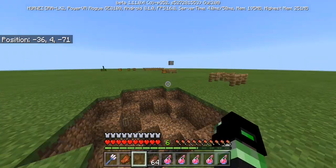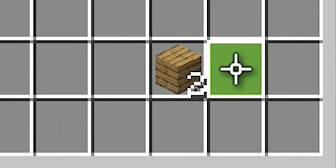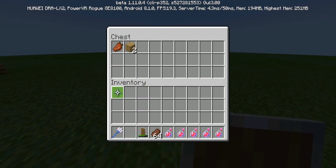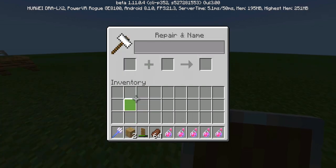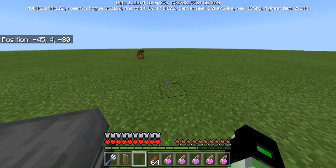Let's go over repairing. If you have a busted shield, you actually repair it with wood and not iron. I honestly thought you'd have to repair it with iron, but you actually repair it with wood. I was kind of surprised when I saw that. It's fairly easy to repair since wood is easy to get.